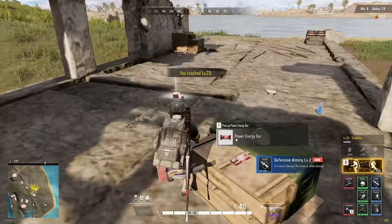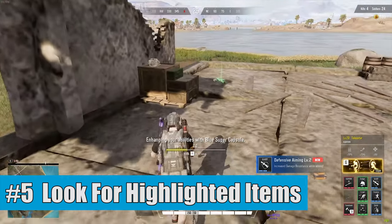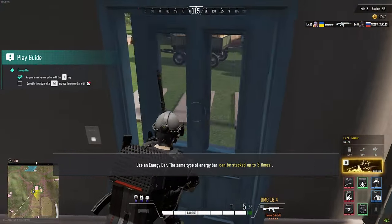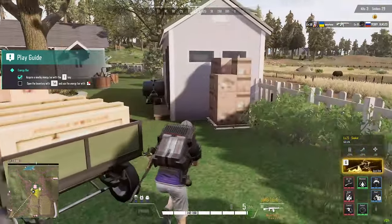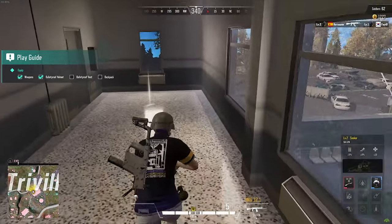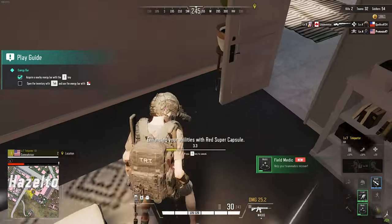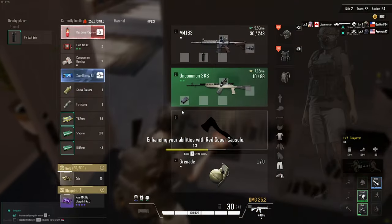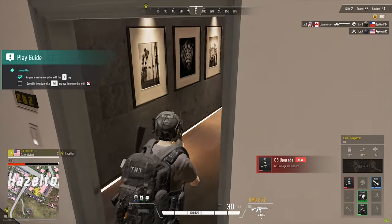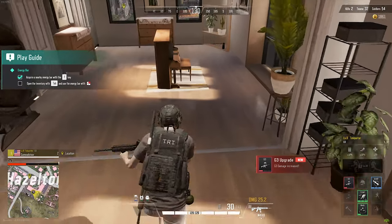We are halfway there with our fifth tip: you want to be looking for the beams coming out of items to decide which ones to grab, specifically the yellow beams and attachment indicators. If you don't have an attachment for a weapon you're currently carrying, that item will have a small white glowing beam coming out of it, indicating that it might be useful to you. However, if you already have something in that attachment slot, items for that slot won't be highlighted anymore.